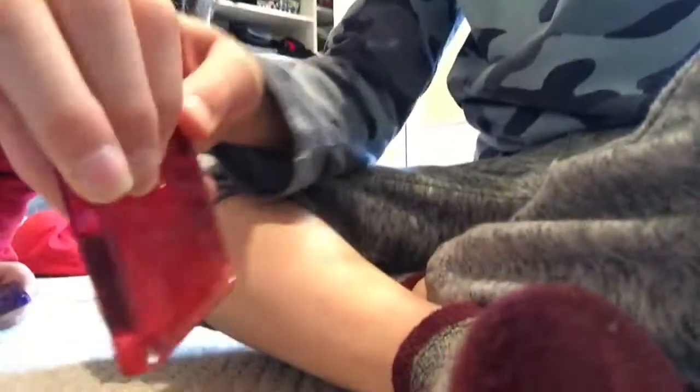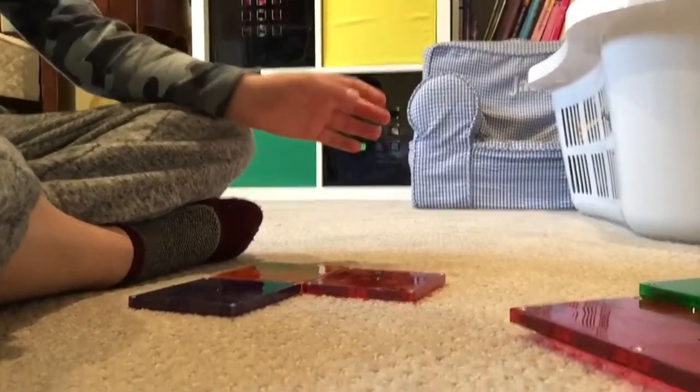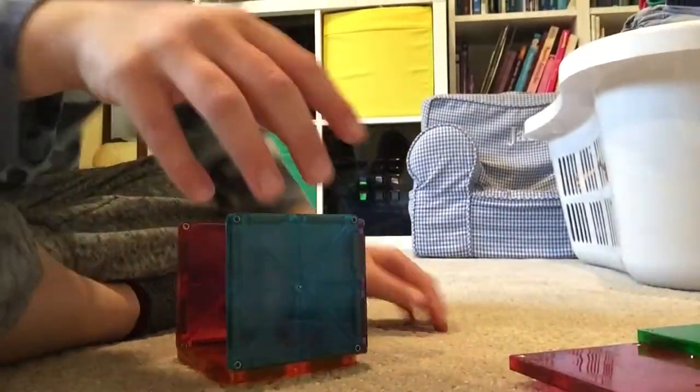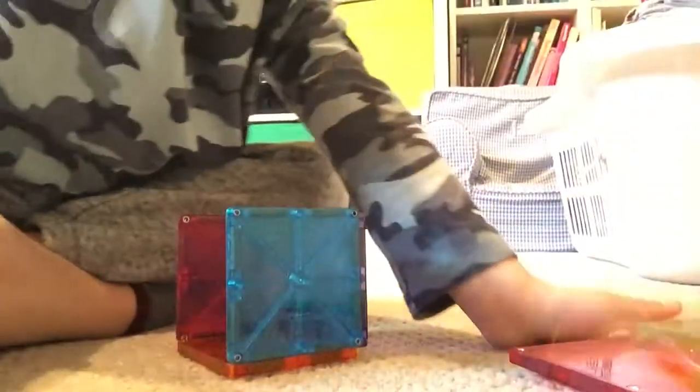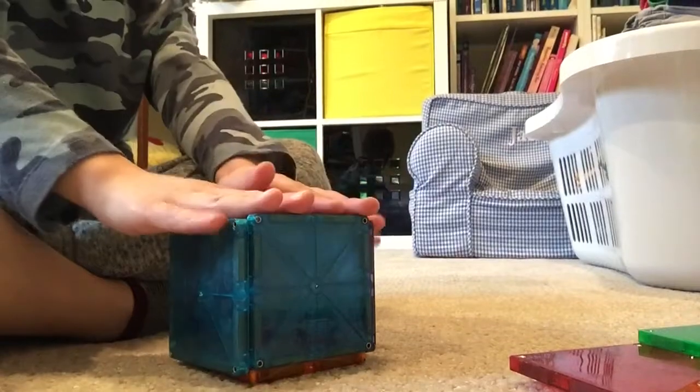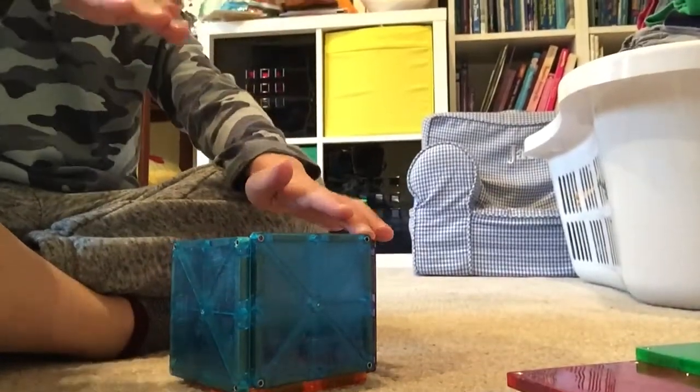First we're going to get one of these and place it on your surface. Then we put this on around — we'll hold it and then he's going to hold it. So you're going to do it like that. And then we're going to have another one and another one, put it on top. We're going to make it very high. We're going to do a fast time lapse.